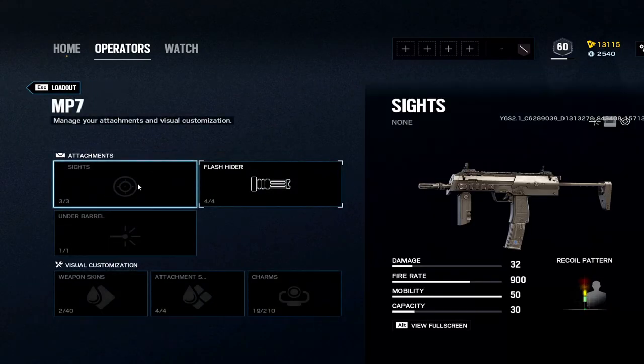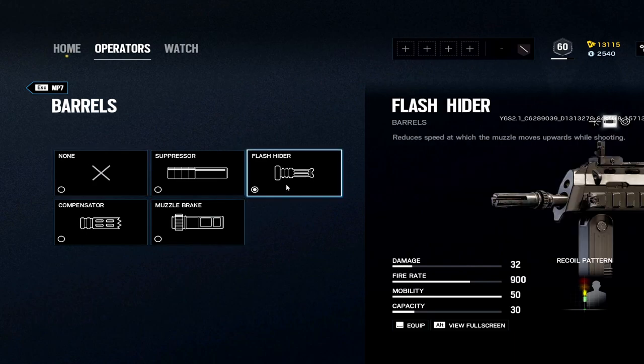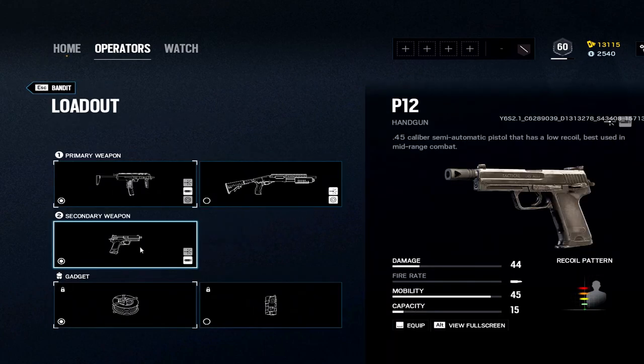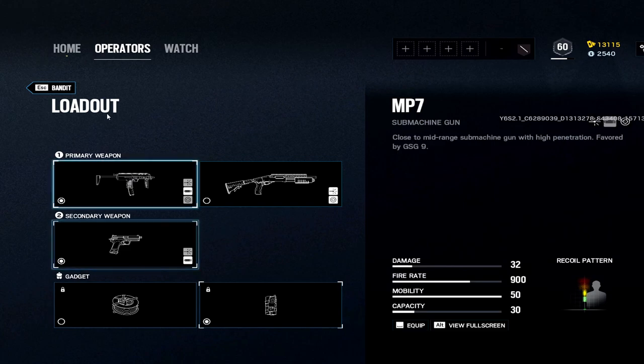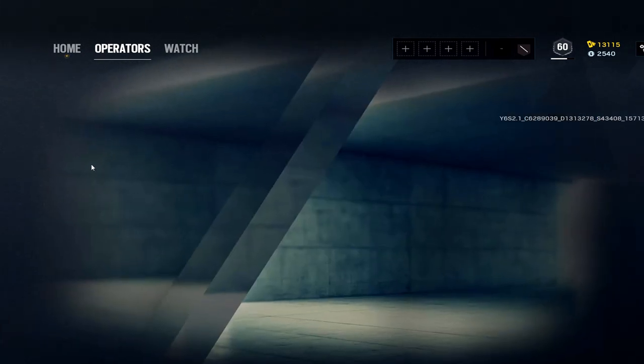Bandit: I'm a little weird here — I go MP7. I take the hollow off and keep flash, or even go with muzzle. Muzzle is better when you have hollow; flash is better if you use iron sights — that's what I found. Don't touch comp or suppressor. P12 pistol, nitro cells.